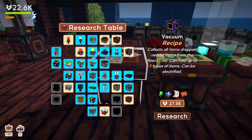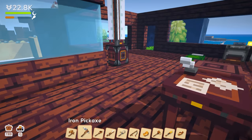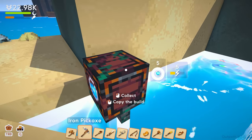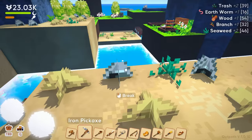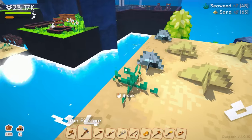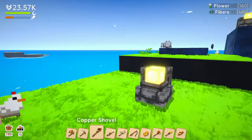I'm curious if there's any way to get items out of these nodes on their own automatically. I wonder if the vacuum will pull them out, but it says 'dropped' so I'm not 100% sure how that works. We'll have to try to figure that out.